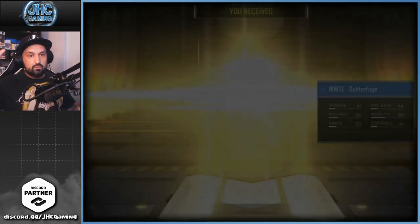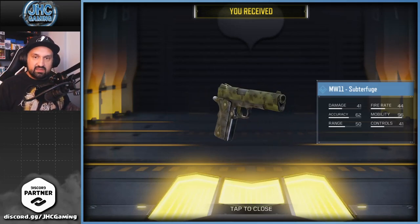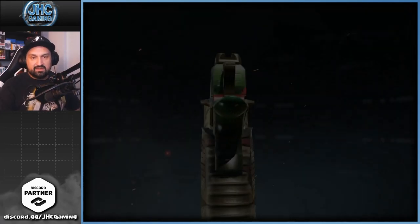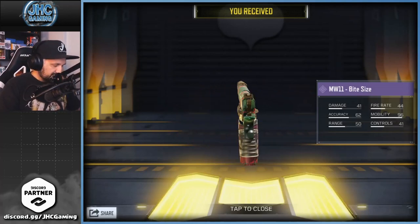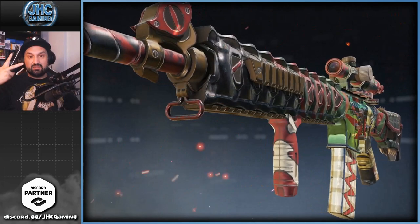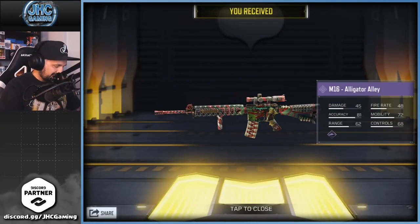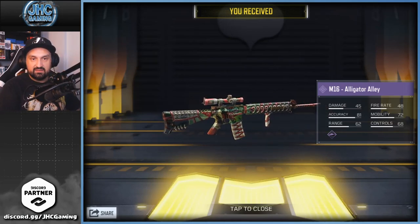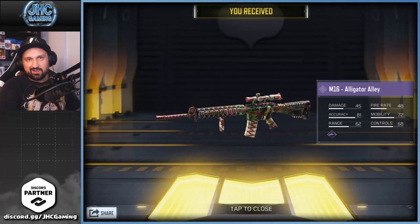Okay, we got a rare — Subterfuge MW-11. It looks better here than when I checked the rares, I didn't think it was camel-ish. There's our first epic of the day — the alligator MW-11 pistol, it's called Bite-Size. It's actually okay, but not better than the gold. Two epics in the first draw, so there's only six epics remaining. It's the Alligator Alley M16 — pretty cool, look at the stock in the back, like a handle and some teeth. It's actually dope, but still not gonna use it.